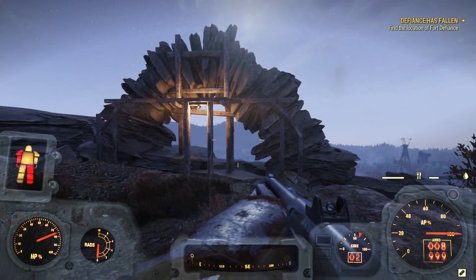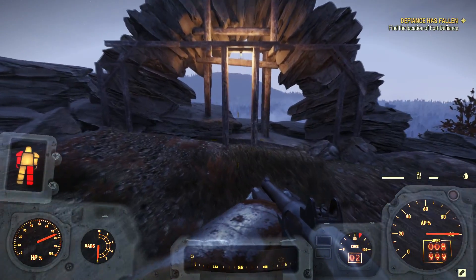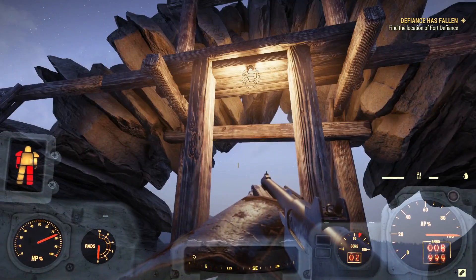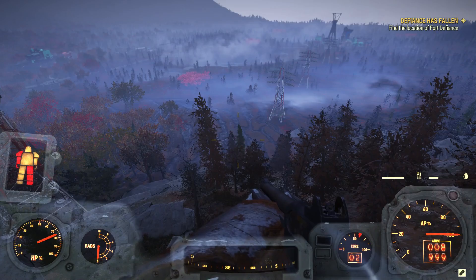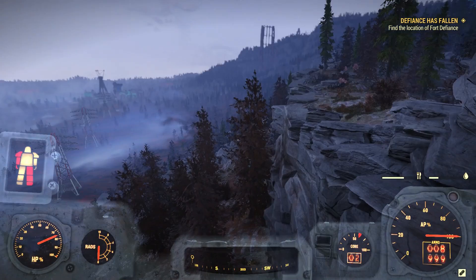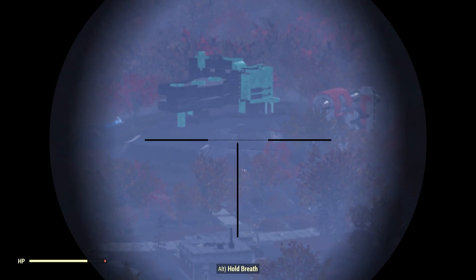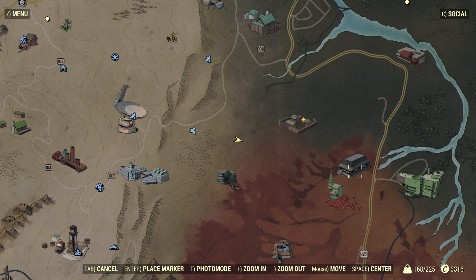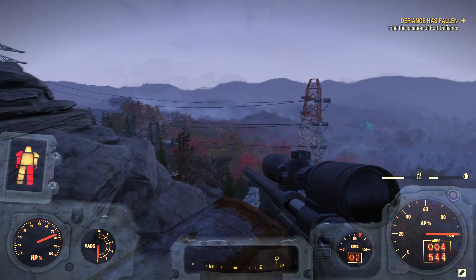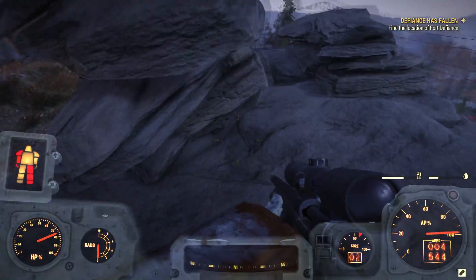What the heck is this? It's some kind of arch. Interesting. Pretty cool view. I wonder what we're looking at in that direction - looks like a McDonald's, doesn't look like it has an M on it though. I wonder if that's the building we're looking at. Fort Defiance is over here somewhere. Just some kind of rock archway kind of thing here, kind of interesting.